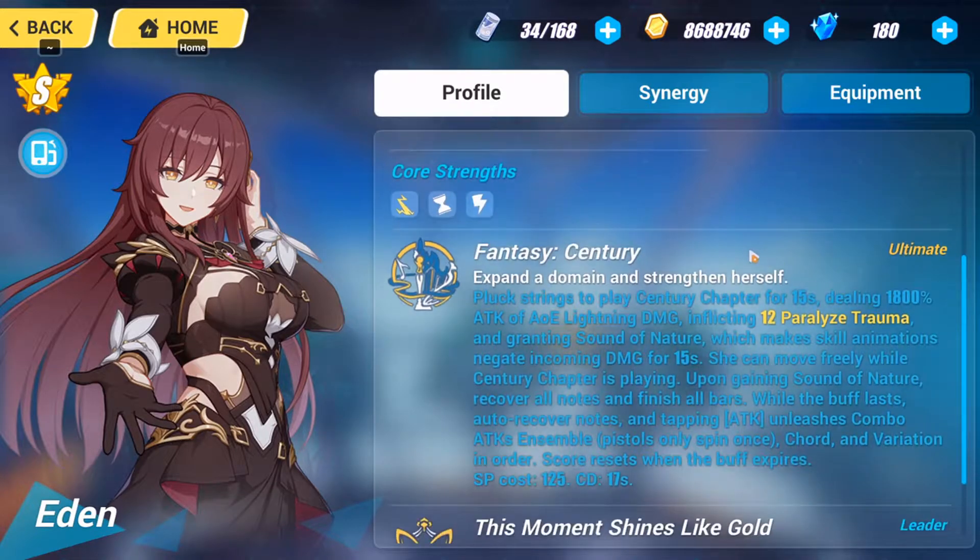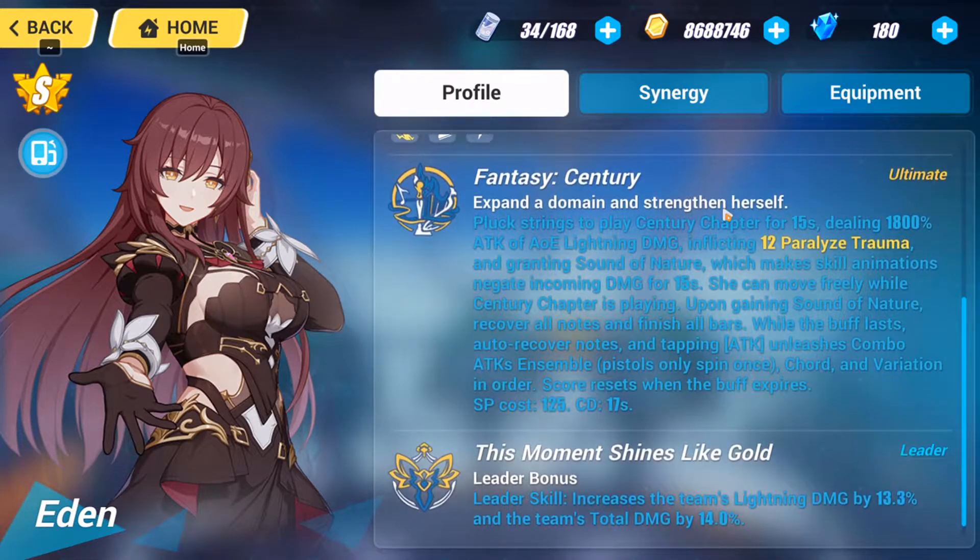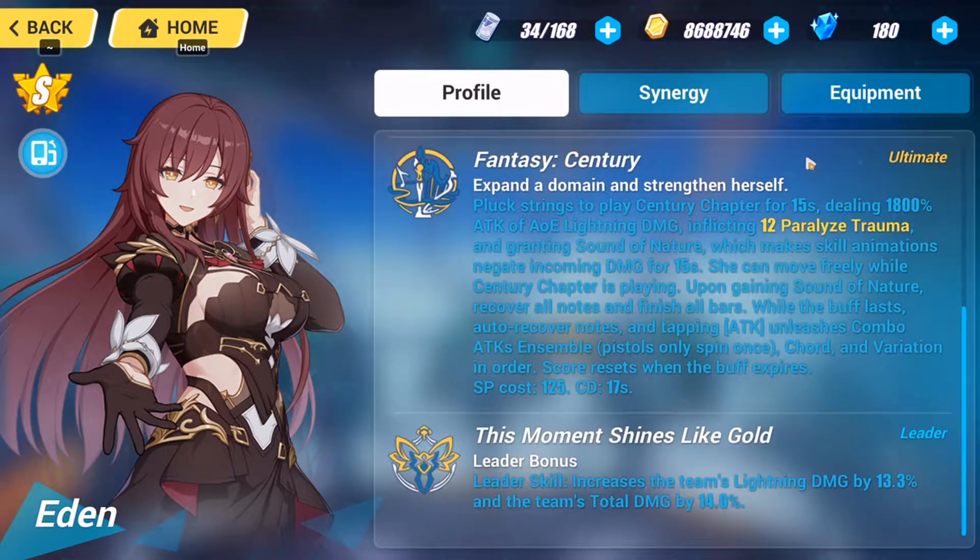Her main gist is to inflict Paralyze and upgrade her Melodies in order to create an Ensemble. Her ultimate creates a domain-expansion-like effect, dealing a lot of AOE lightning damage and inflicting Paralysis Trauma.